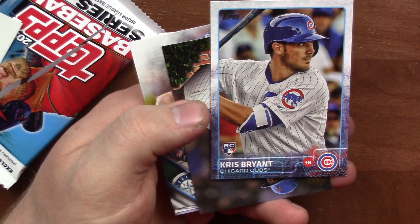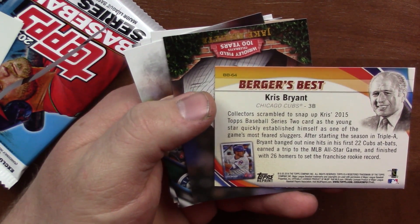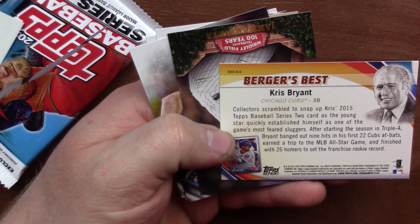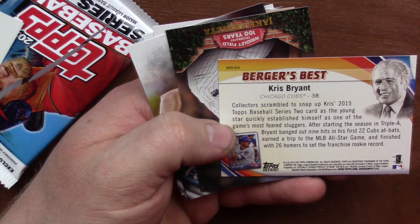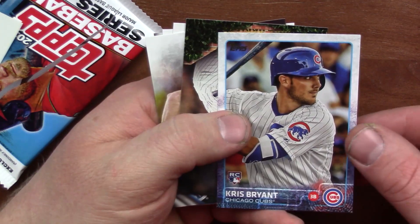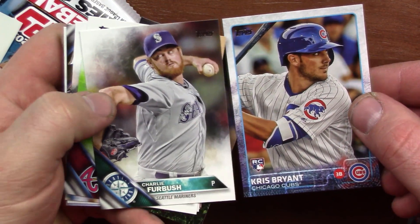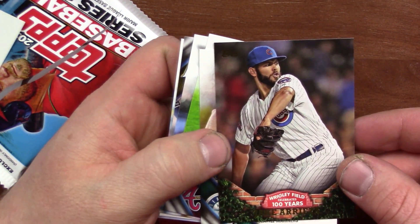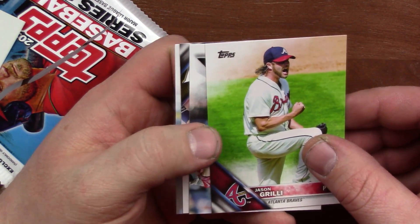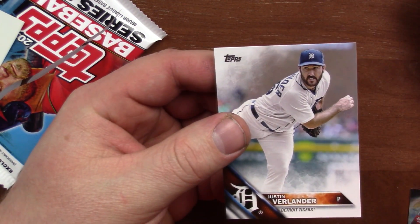What the heck — is this supposed to be in here? A Kris Bryant 2014 rookie card? What the heck? Oh look, it's gold. Must be some sort of insert. Berger's Best — Kris Bryant. Collectors scrambled to snap up Kris's 2015 Topps Baseball Series 2 cards. Young star established himself as one of the game's most feared sluggers. After starting the season in AAA, Bryant knocked out nine hits in the first 22 Cubs at-bats, earned a trip to the MLB All-Star Game, and finished with 26 homers, setting a franchise rookie record. That's kind of cool. And here we can get a comparison of how much better and nicer this year's cards look. Jake Arrieta. Wrigley Field celebrates 100 years. Charlie Furbush. Jason Grilli. David Freese. Scooter Gennett and Justin Verlander.